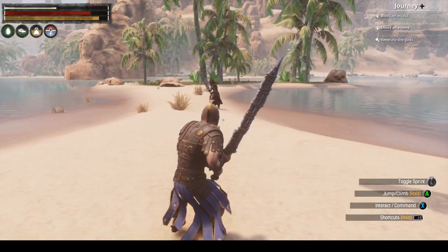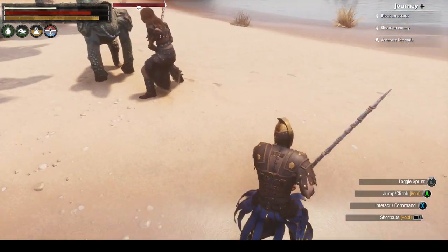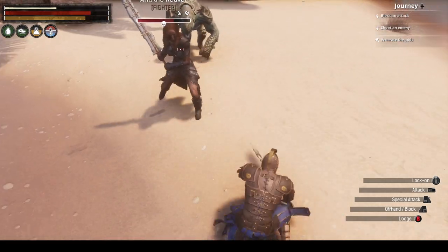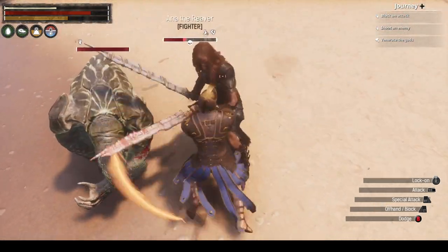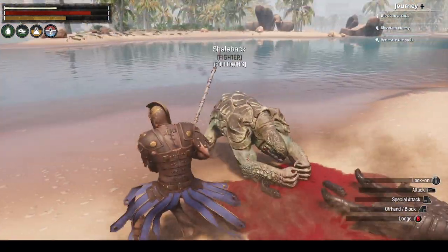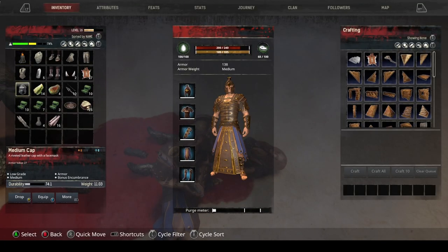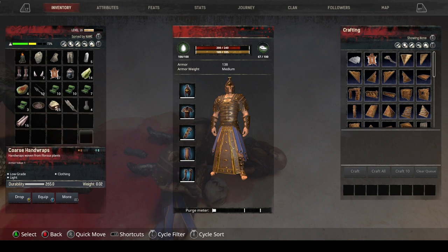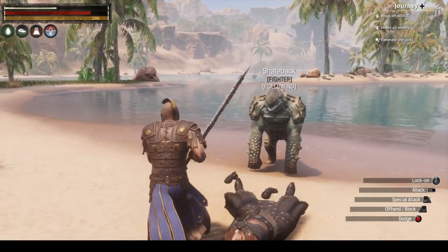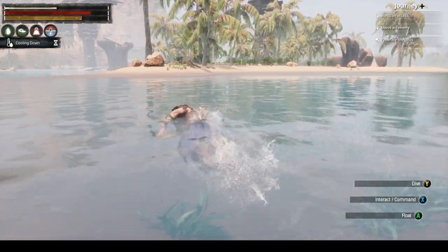Yeah, I see you. He does some good damage and he sunders, so that should be good. We did get him - didn't take too bad, got a medium helmet. I can drop that stuff, I don't need it. Let's keep moving - no horse here. Let's swim across and see what we find over here.